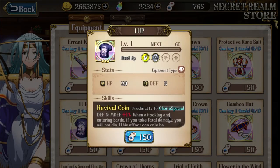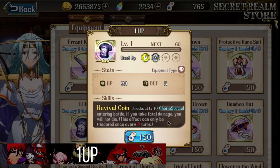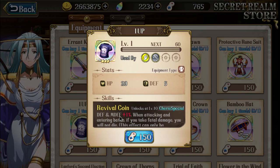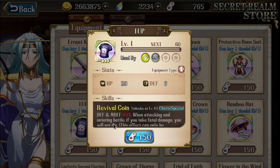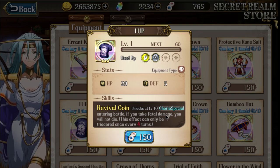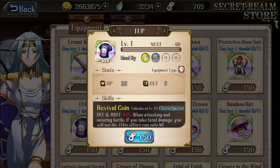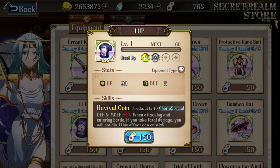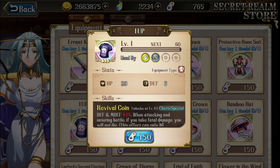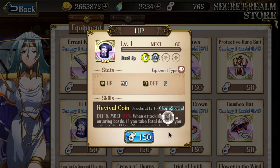Sherry's special here — looking at it alone it seems tempting, but it's actually very situational. It gives defense and magic defense plus 1%, up to plus 5% when maxed — not very good. The effect is: when attacking and entering battle, if you take fatal damage you will not die. Basically you can die twice, but only on attacking. If they attack you, it doesn't proc. You revive with one HP, which doesn't do much — especially in Apex where anyone can just kill you with AoE after.